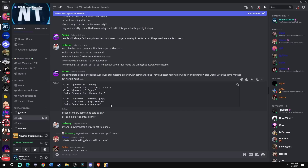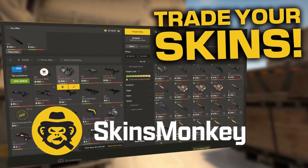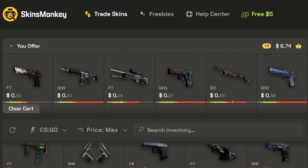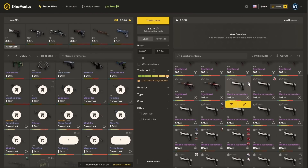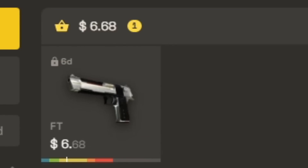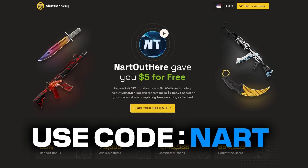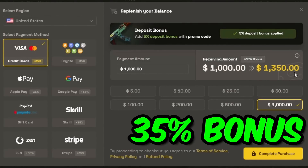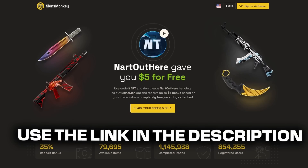Before I show you the rest, here's a quick word from my sponsor: Skins Monkey, a site where you can trade your old skins and get new ones. Pick out all the ugly and old skins you don't want, then pick out something nice — you're essentially upgrading your skins. Get a free five dollars on your trade using code NART. You can also buy skins using code NART and you'll get a 35% bonus. Use the link below in the description to get your new skins.